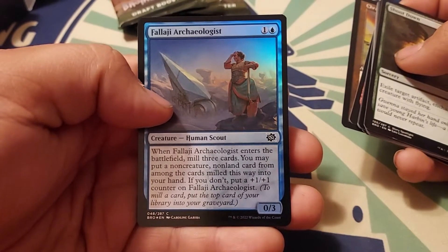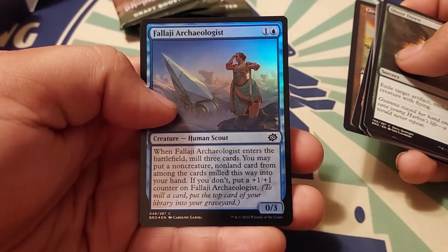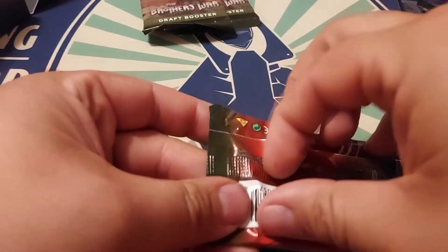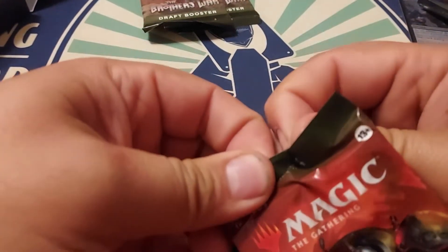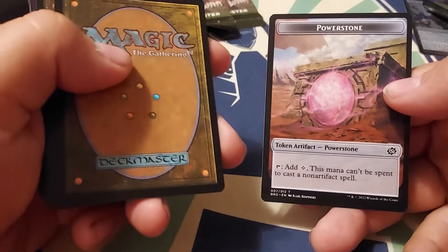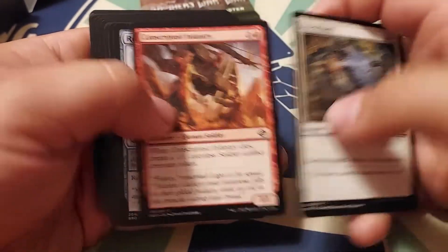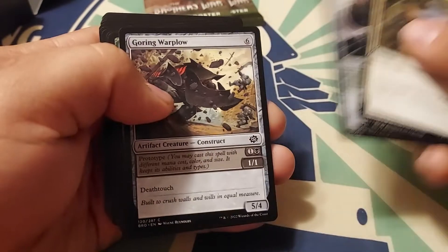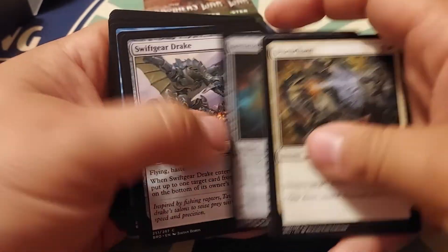So I wonder what cards are going to be good in standard from this set — there's probably going to be some artifact decks running around. What is that? Power Stone token — tap, add mana, this mana can't be spent to cast a non-artifact spell. Everyone's going to be playing Urza. Interesting. Lots of machines, lots of fun stuff.